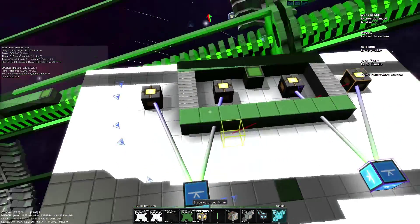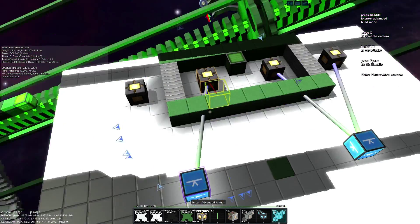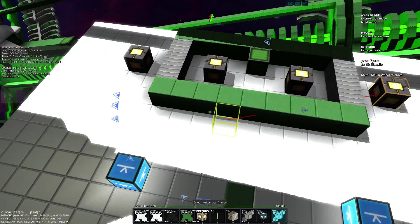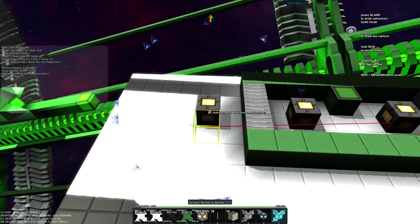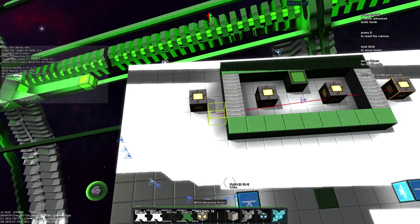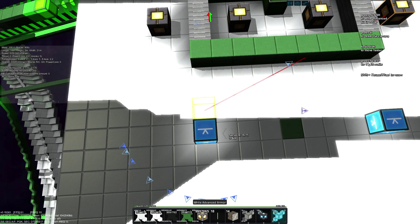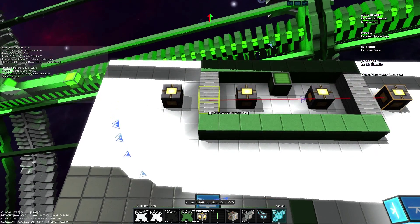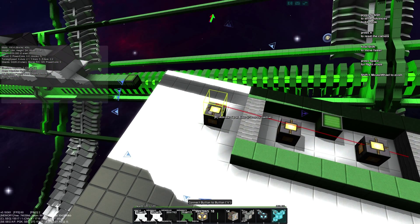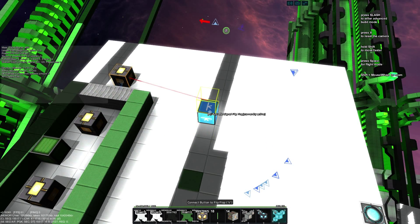It took me a few tries to figure this out. So let's close this and remove the connections to the flip-flop block. The next thing I'm going to add to make this work are OR and AND blocks, because the idea is: this door should only open when it receives a signal from this button or from that button, AND from this flip-flop block.